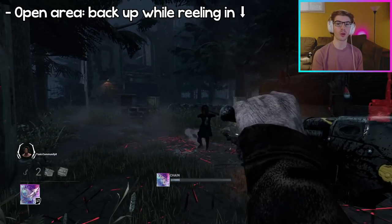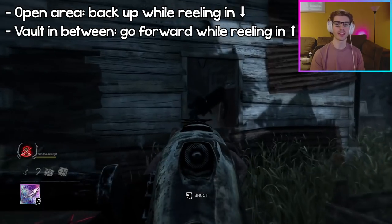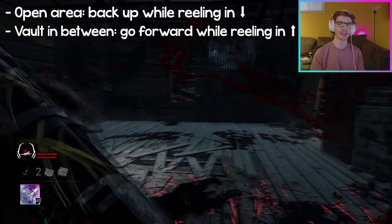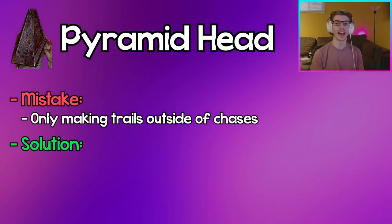Deathslinger: Pulling survivors inefficiently can cost you a lot of hits. In an open area when you've reeled a survivor in, back up so they're pulled towards you faster. If a window or pallet is between you and the survivor you've reeled, reel towards them so you can hit them over the pallet or window.